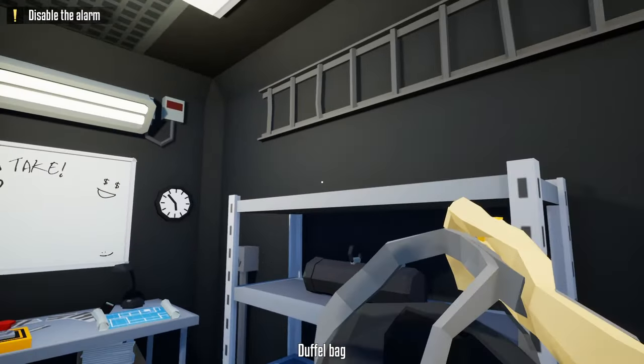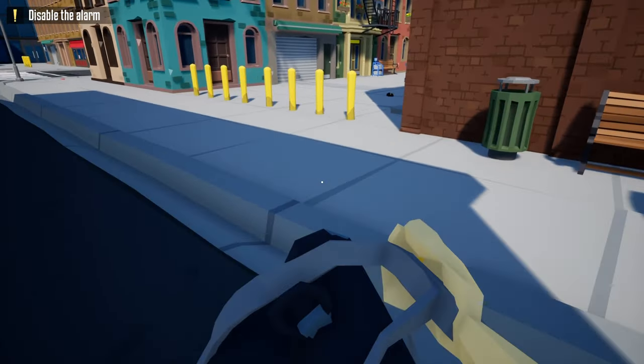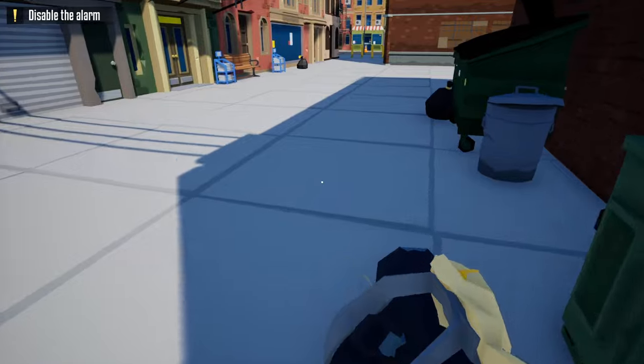For starters, all you want to do is grab your duffel bag, grab your lockpick, and grab your battering ram. From the truck, you want to take an immediate left and go down the side alley left of the liquor store.